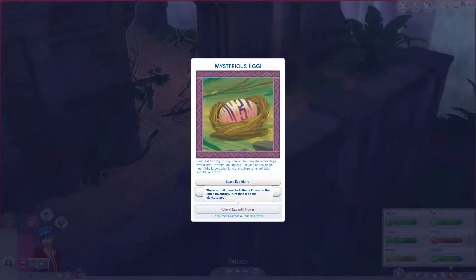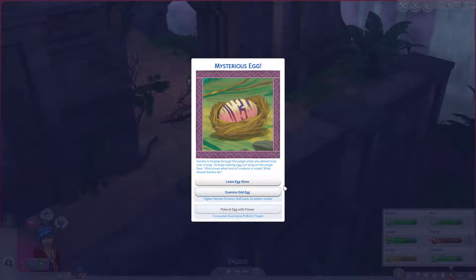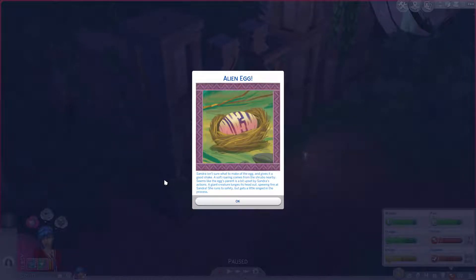What's going to happen now? Where are we getting from here? A mysterious egg! Sandra is forging through the jungle when she almost trips over a large strange looking egg just lying on the jungle floor. Who knows what kind of creature is inside. What should Sandra do? Examine the egg. You can poke the egg with a flower if we had one, or we could leave the egg alone. Let's examine it. Sandra isn't sure what to make of the egg and gives it a good shake. A soft roaring comes from the shrubs nearby. Seems like the egg's parent is a bit upset by Sandra's actions. A giant creature lunges its head out, spewing fire at Sandra. She runs to safety but gets a little singed in the process.